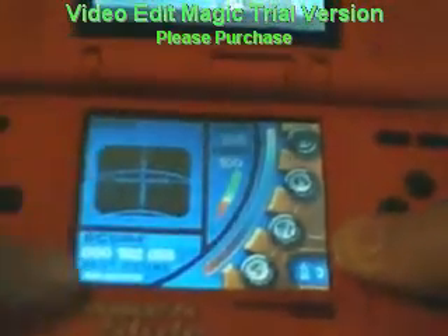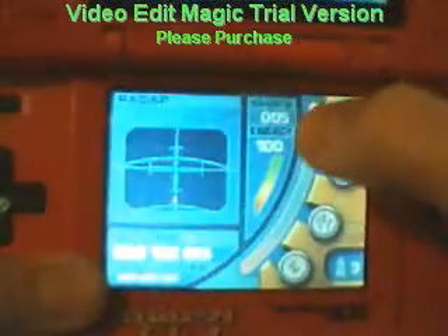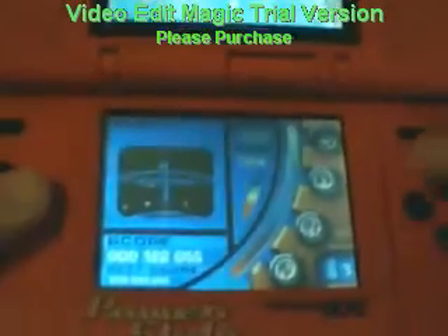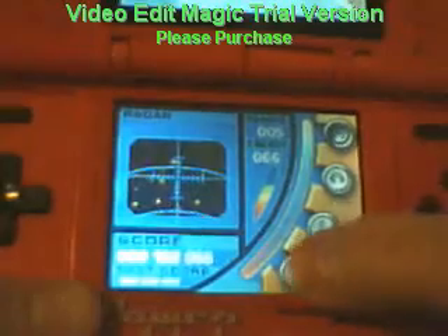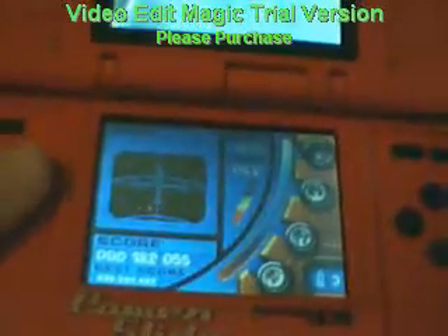Alright, on your bottom screen you got a little radar thing. You got four different weapons, your life, your ships — which is five ships — your energy, and then you got four guns, or beams, or whatever. There's lightning, or electric — I don't really know what that's called. I'll just show you.